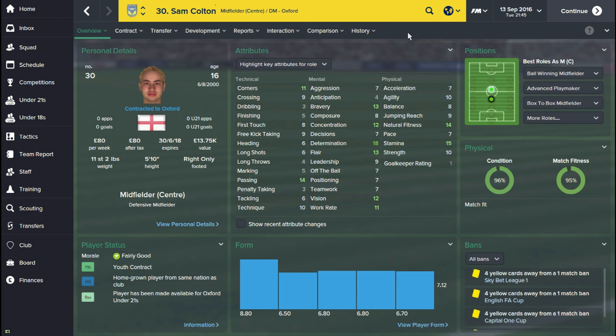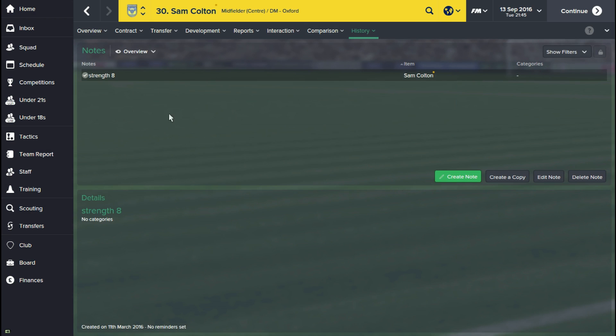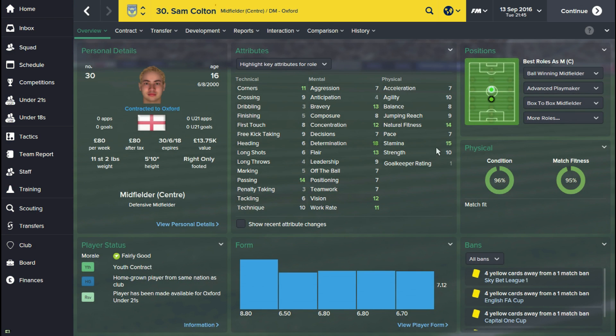Like this guy Sam Colton — I had him working on his strength attribute, which was eight when I first started. I created this note on the 11th of March and now you can see it's gone up by a couple of notches. This is kind of filling out his physical attributes. He's still a really young player, so plenty of time for him to improve on his other attributes.